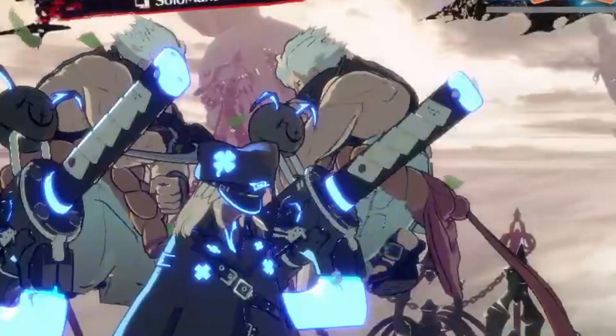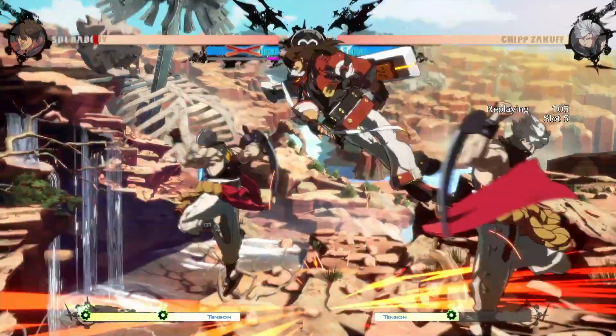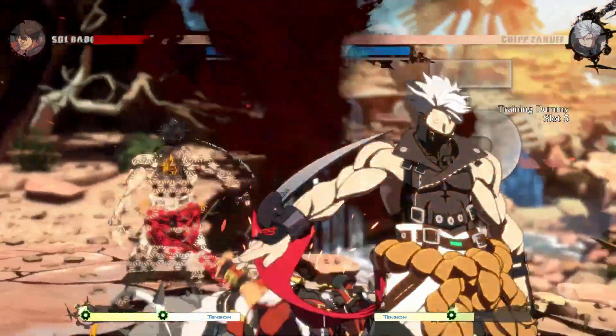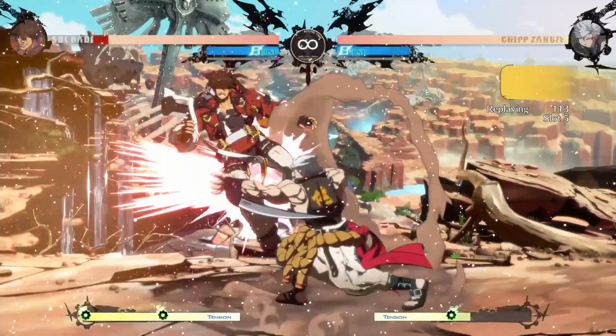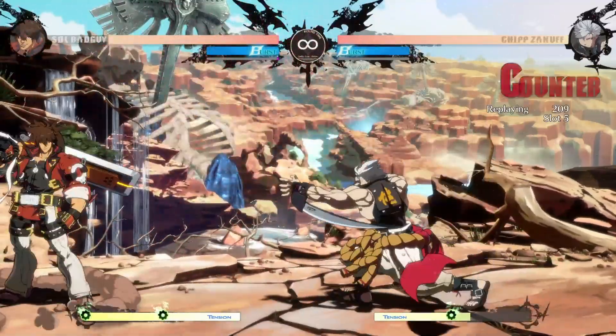Don't let this be you — Chipp's command grab is a slow unblockable with low recovery and very unorthodox counterplay. Buffering a backdash doesn't work, and jumping doesn't work either. However, there are a couple of things that do work.